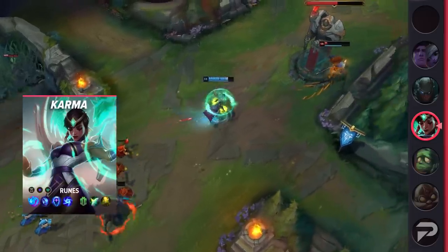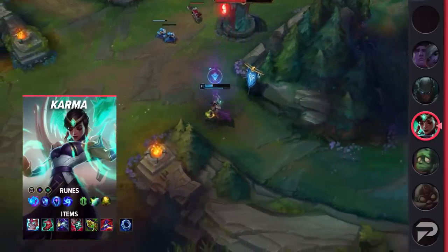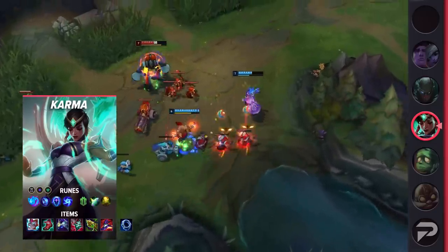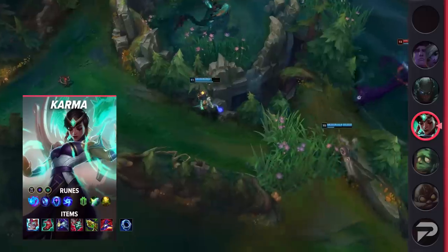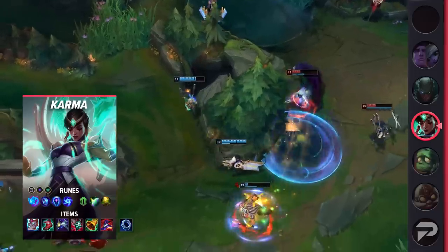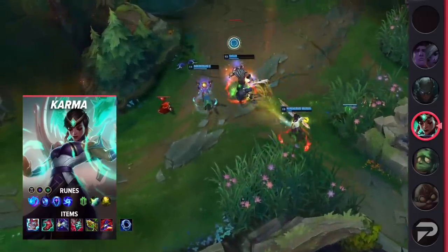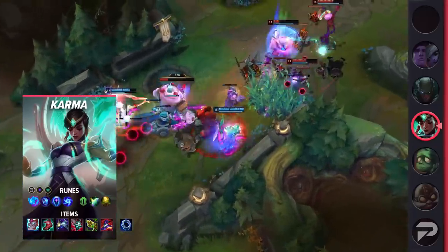For the runes, you want to run Aerie, Manaflow Band, Transcendence, Gathering Storm, Shield Bash, and Revitalize, with the stat runes being Ability Haste, Adaptive Force, and HP. For your items, your core is Liandry's Anguish, Lucidity Boots, and Cosmic Drive. That gives you a ton of Ability Haste so you can keep spamming your Mantra E's in teamfights. Your last three items are situational — you can go shield buffing items like Ardent Censer, Staff of Flowing Water, and Chemtech Putrifier, or go for AP with Rabadon's Deathcap. Mikael's is also a good option if the enemy comp has some deadly catch. One thing to know about Karma Top is that it doesn't just fit into every single team comp. If you don't have a tanky ally to engage and frontline in teamfights, you won't really have a 5v5 to support, so don't just go blindpicking this every single game.